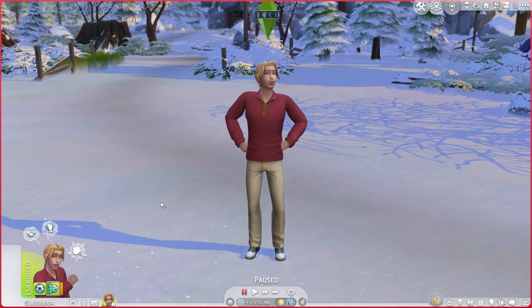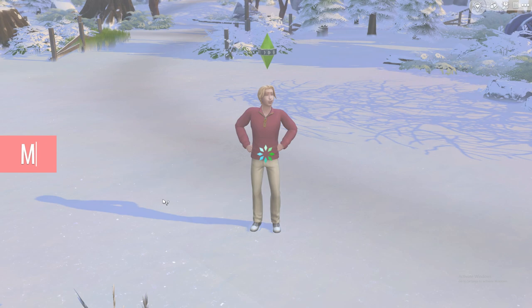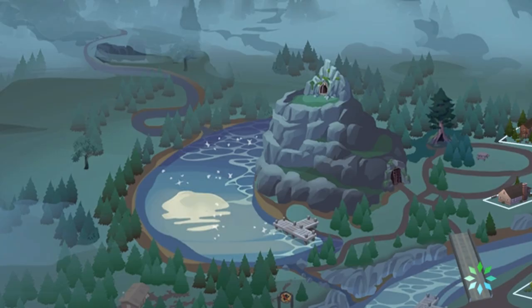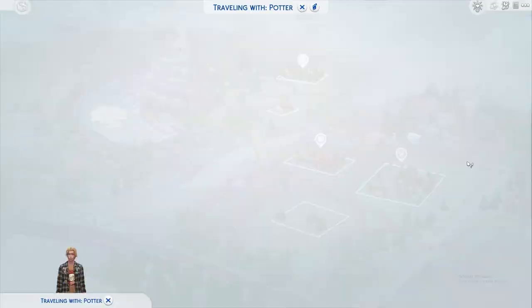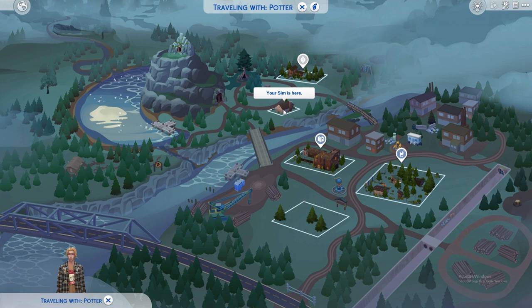To find Greg, you need to go to a world named Moonwood Mill. Press the M key on your keyboard and click on the world icon at the top left corner to choose this world. When you're in Moonwood Mill, head towards the edge of the river — this is where you'll find Greg's exact location.